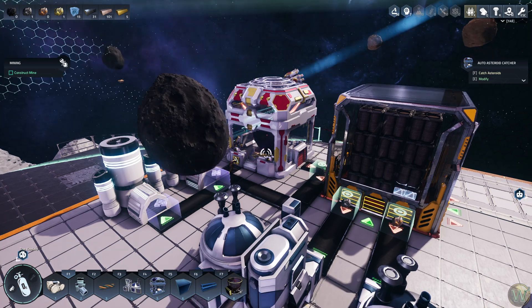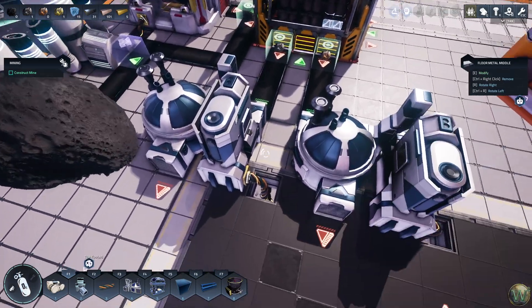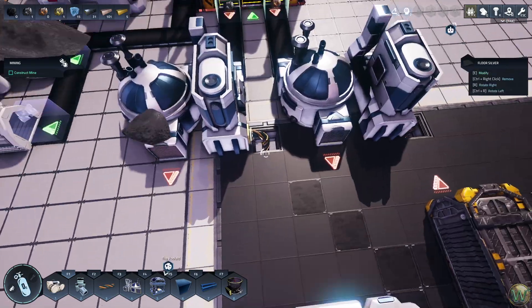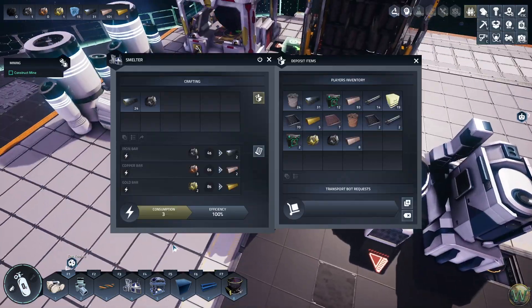Hello and welcome back to Astro Colony. In our last episode, we set up some of this automation here and have the power right now being run through the floor so that we can keep it a little bit cleaner here. We do have iron being smelted here. I had some in my inventory for some reason.